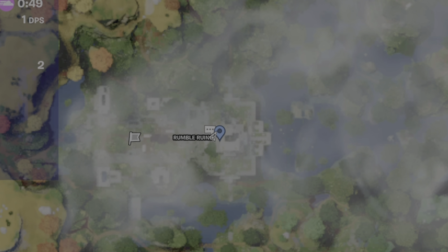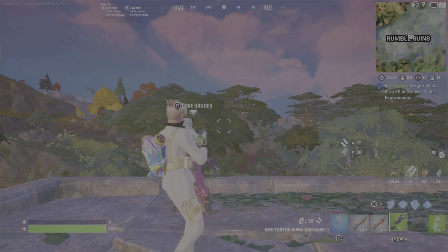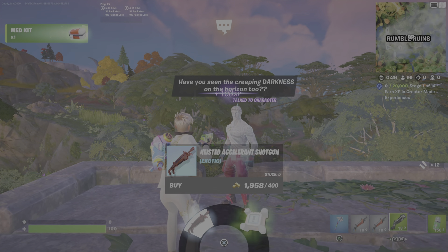I suggest you land right here. Grab some ground loot — there's also a little chest right over this way. Talk with Love Ranger as quick as you can, because you are bound to have a player come at you, or a player is going to initiate or aggro the low card guards, and then they're going to be coming after you. By the time I'm done talking here, I'm almost pretty much getting shot at.